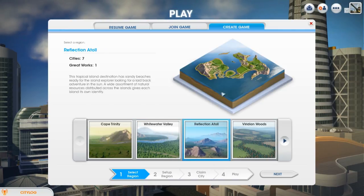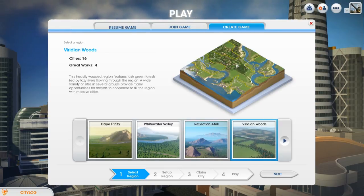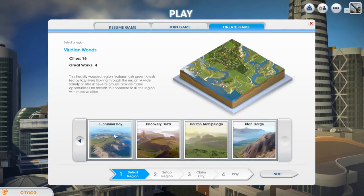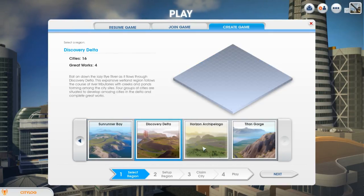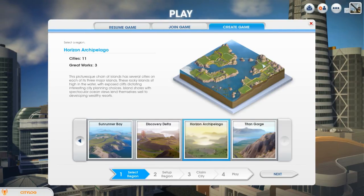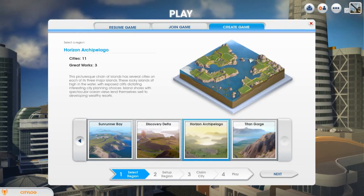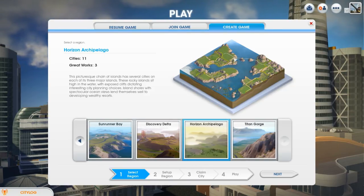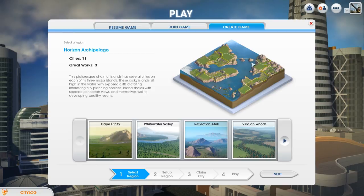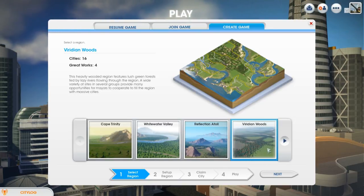I'm not really going for too many mountains or too much water, so I'll be going for Viridian Woods. I do love the trees in Viridian Woods. There's also Sunrunner Bay, Discovery Delta, and Horizon Archipelago - though in Horizon Archipelago the trains don't really work just yet, so they're still working on a fix between those islands. We're going with Viridian Woods - it's got a nice amount of everything. Mountains just stop us from building and we want to build as much as we can. After all, there's no terraforming.